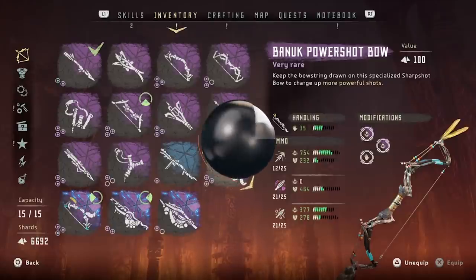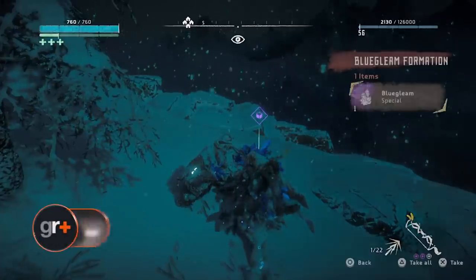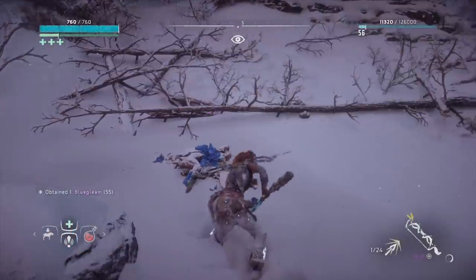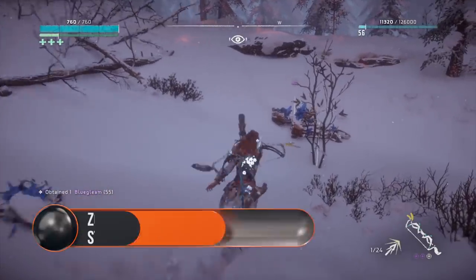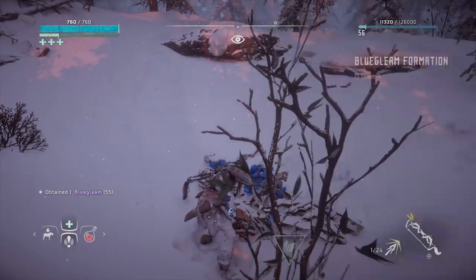If you have your eye on the Banuk powershot bow, or any of the nifty armour that heals you over time in Horizon Zero Dawn: The Frozen Wilds, you're going to need Blue Gleam. These bright blue crystals can be found all over the Cut, sprouting from machine corpses. Here's where you can find Blue Gleam in the snowy land of the Cut.